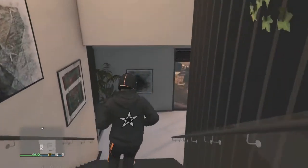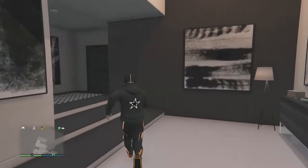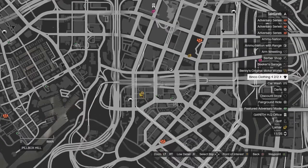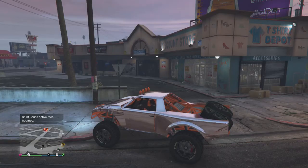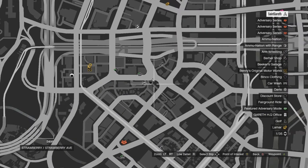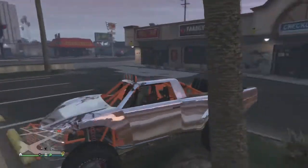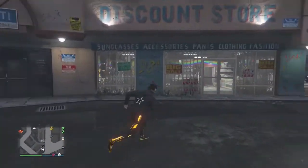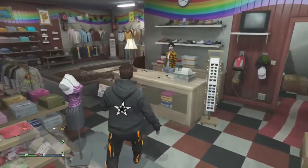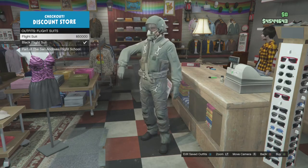After that, pretty much go downstairs and go to the clothes store. The actual clothes store you want to come to is right next to the strip club. What you want to do is go to outfits and go for the flight suit — pick whatever one you want. For the sake of this video I'll just choose a different one, just to spice it up a bit. That's why you have to save the outfit first.